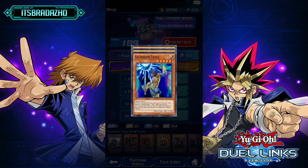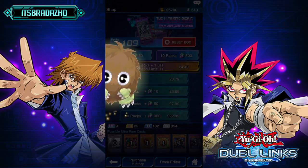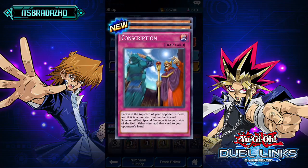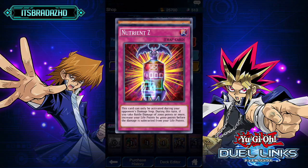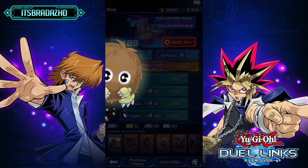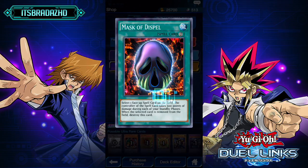We're going to get a super rare in this one maybe. Guardian Trice, the Snake Hair, and Axe Raider — what a good normal monster to pull. 1700 attack points is going to go over quite a few of the monsters you're facing in the early stage of the game. Griffon's Feather Duster, Nutrient Z, and Eria the Water Charmer. Element Dune, Shadow Ghoul, and Mask Dispel.